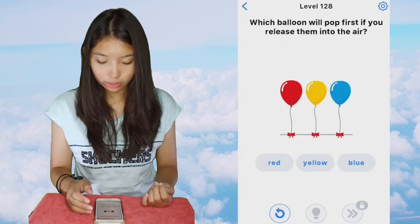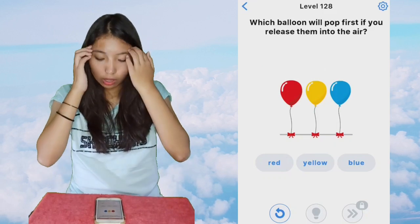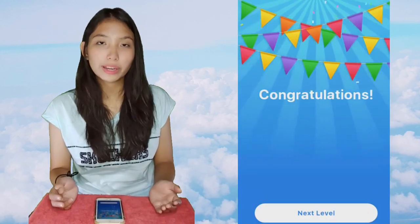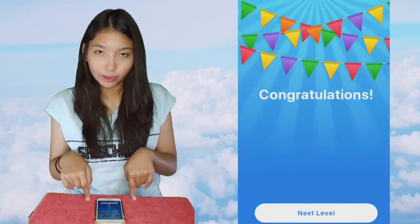Next level is 128. Which balloon will pop first if you release them into the air? The trick here is to choose one and then hold the other two that you don't choose. So if you choose red, hold yellow and blue. Choose yellow, hold red and blue. Choose blue like what I just did, hold red and yellow.